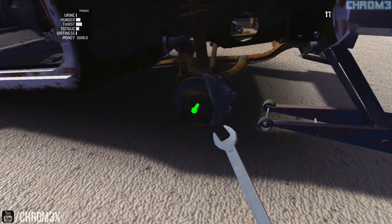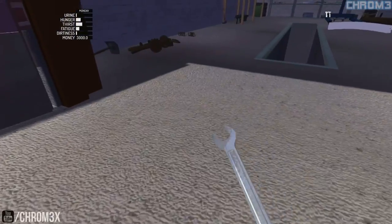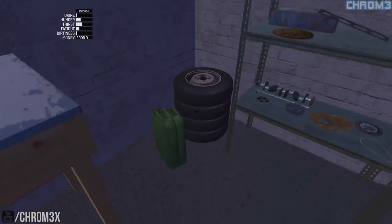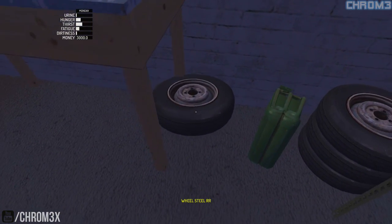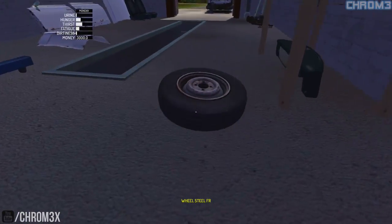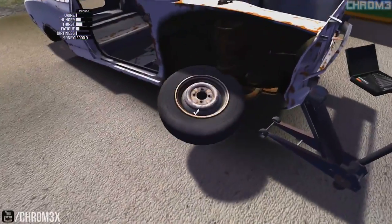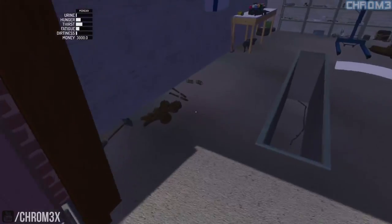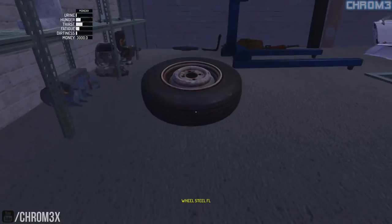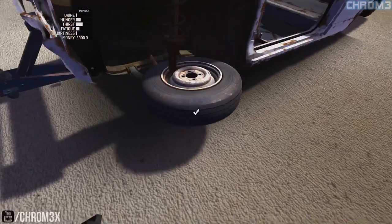So we've done that. Steering column can go in a minute, we're going to go for the wheels, which are 13 mil by the way. So we're going to need to grab a wheel. We're going to adjust them a little bit so we can get access to the ones we want. There's one, and here's the other. Now these are just a 13 mil, so they will go on pretty simply.